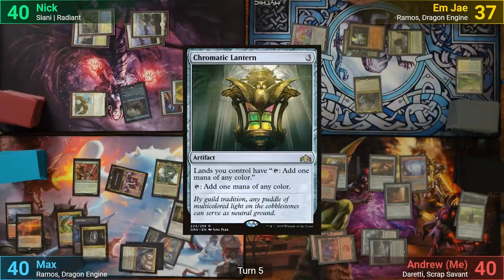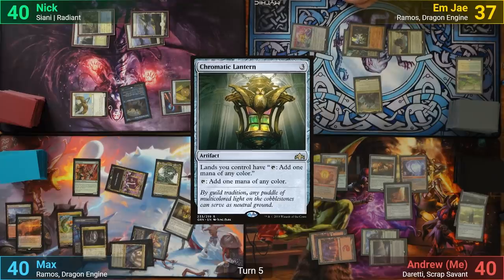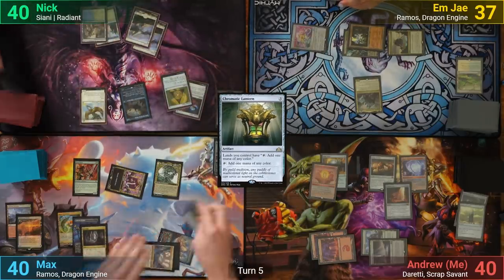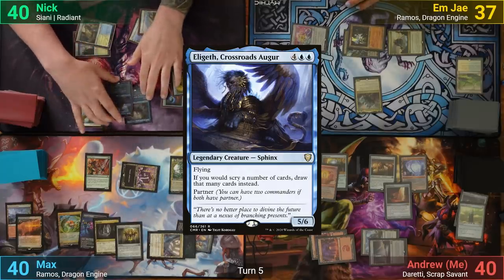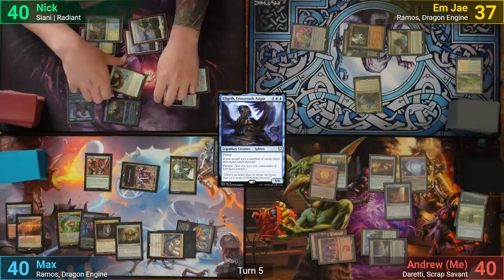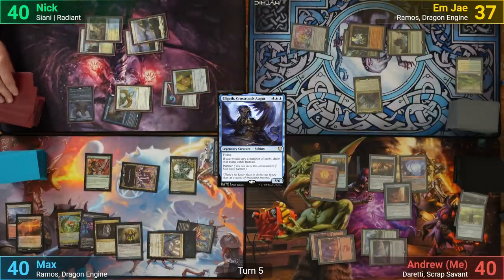Max then casts his own Chromatic Lantern post-combat and passes to Nick. Nick draws and plays an Elgith, Crossroads Augur. He goes to attack, swinging both flyers at me for five, and drawing two thanks to Elgith. Once he's done, he passes.